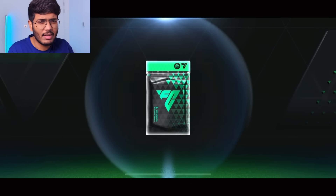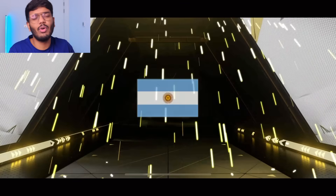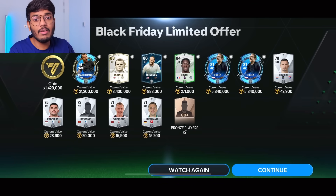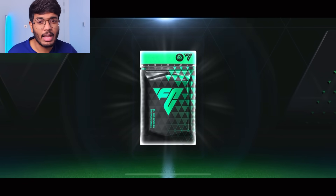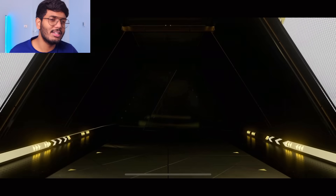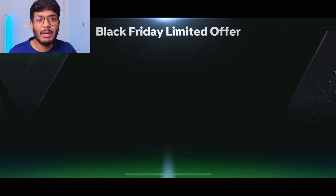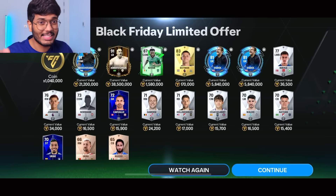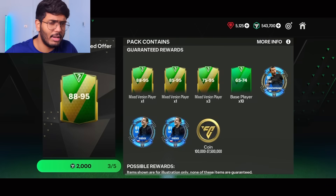Let's go to the next pack — 2000 FC points. It's an icon — don't be Argentina... no way. We got Wayne Rooney, going for 3.4 million coins. Pack number three — come on! Oh my god, only Argentina cards so far. The best packed so far is a 91. Roberto Carlos — now we are talking! That's great guys, going for 38.5 million coins. We also got Casillas and Botman.